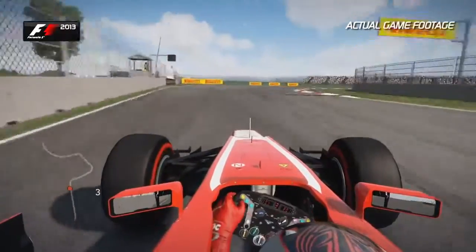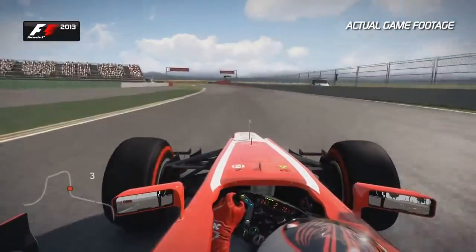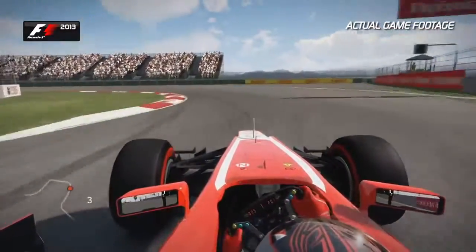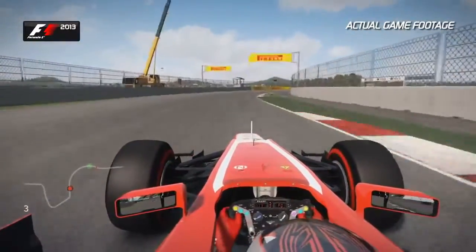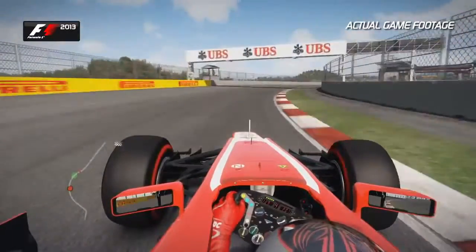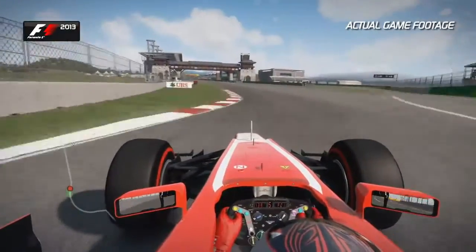Slowing it down on the exit of fourteen to bring the car back to the right-hand side to open up this double left-hand corner. Watch the snap of the rear end as you're asking a lot from the rear tires at that stage. Flat out round the final right-hand corner of the track, flick it to the left — and that's a lap of the Yongam circuit.